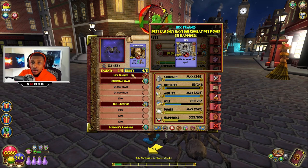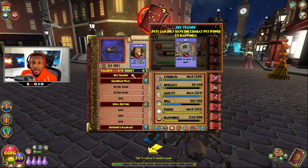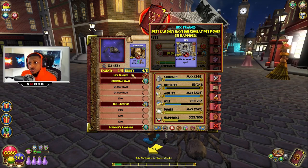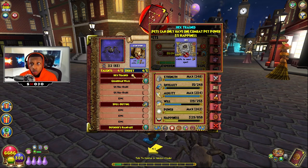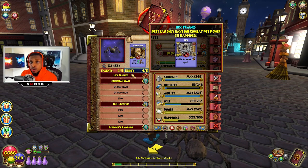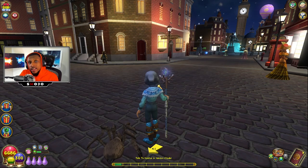If you guys need a pet with Hex Trained, hop in my Discord server, tell me, and whenever I can I'll hatch my pet with yours — hopefully you can get Hex Trained that way. There are also some pets in the Kiosk. This is the absolute hardest requirement for the strategy, so go get this pet — without it, you can't do the strategy at all.